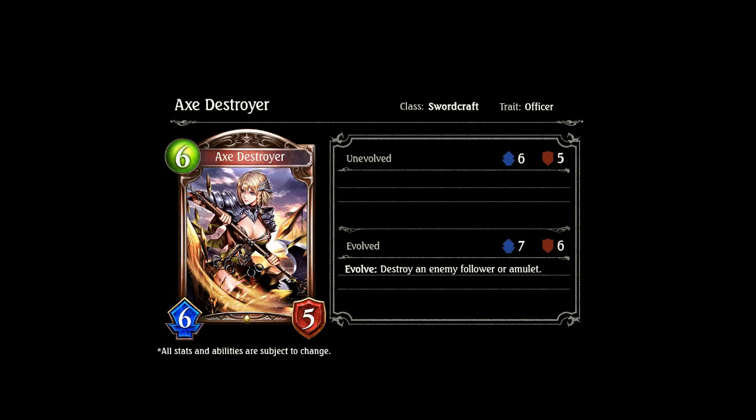Next we have Axe Destroyer, a 6-drop 6-5 Swordcraft Officer. Its Evolve effect is: destroy an enemy follower or amulet. Can't go wrong with that effect. For a 6 cost it's a little high, but destroying an amulet is pretty good. I don't know if we'll see it played unless an Officer deck that can run it comes out, but it's definitely interesting.